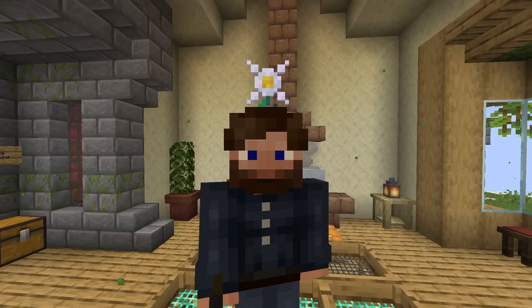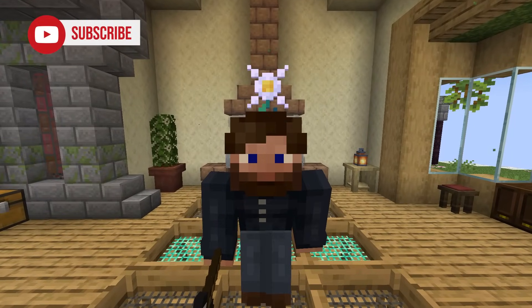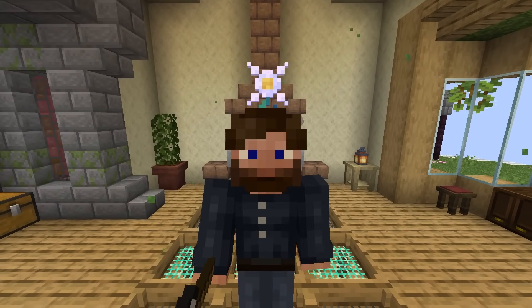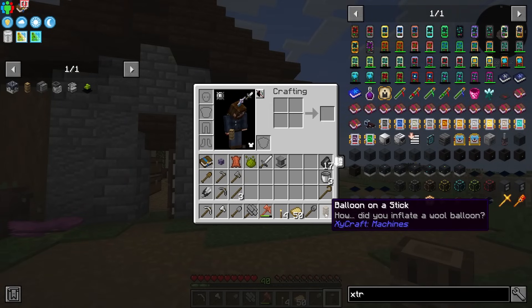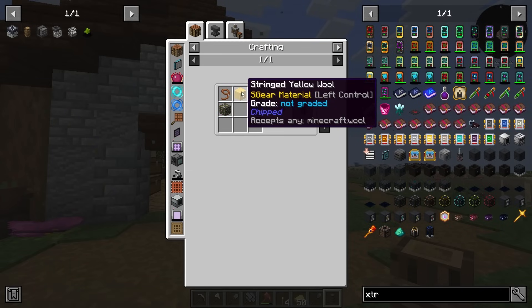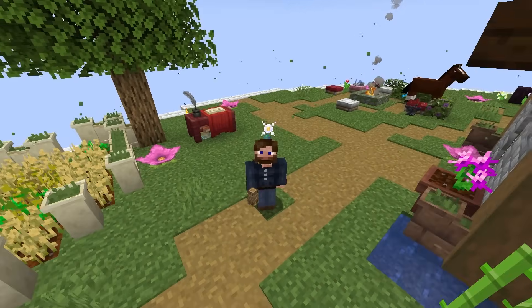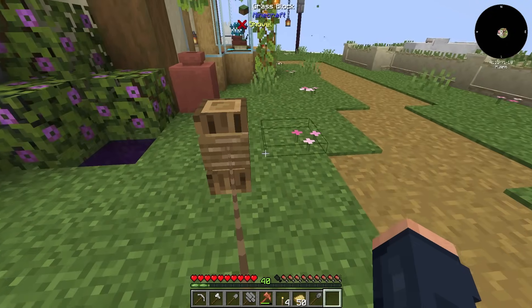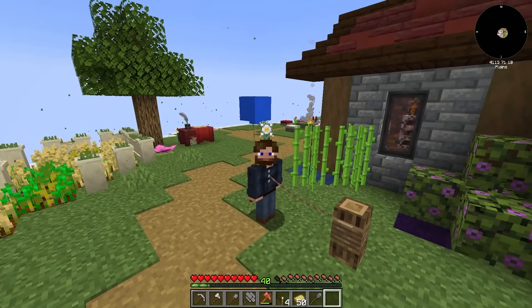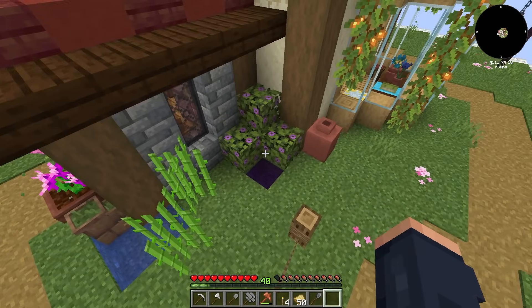Remember those leads I was talking about? The leads are very important because there's something very special early game that we can make that is going to make our life a lot easier moving forward, especially if you love building like I do. That is the balloon on a stick from none other than Sorin, who makes Zycraft. This thing just requires some wool, a log, and a lead, and this is going to be your favorite tool for getting around the base. All you have to do is place it down and you are connected, and you now have a balloon and a lead wrapped around your waist allowing you to double-tap space and fly.